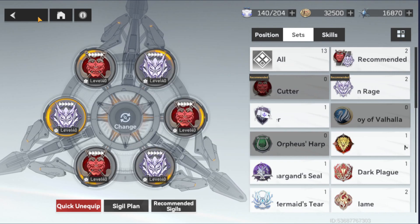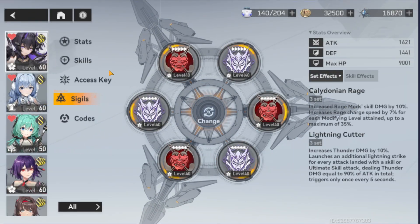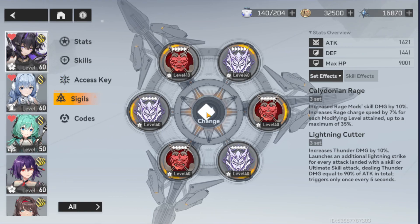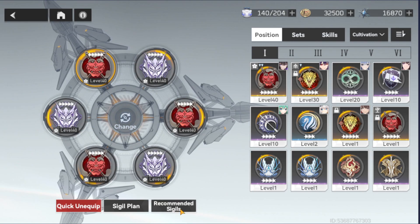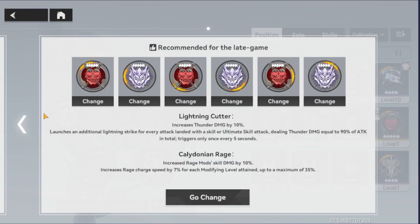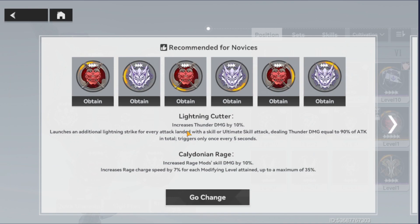For those of you who don't know or aren't sure about which character uses which set of SIGILs, you can simply select the recommended SIGIL button on the bottom side. The game will recommend a set of SIGILs for you based on your level and economic status. On early game, they will recommend 3-star sets. The set effects are basically the same — the difference is the initial stats.